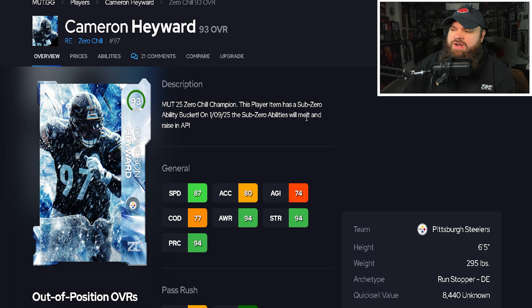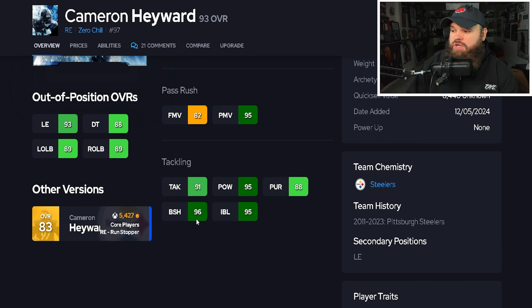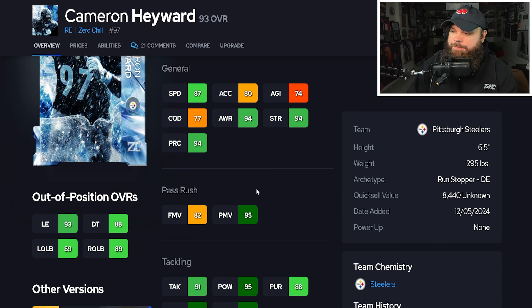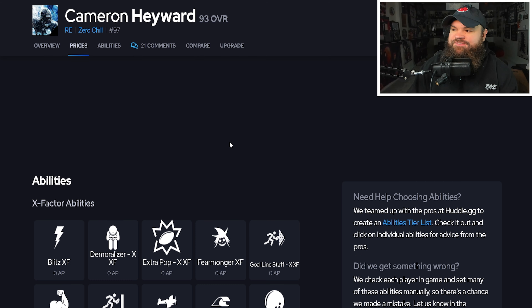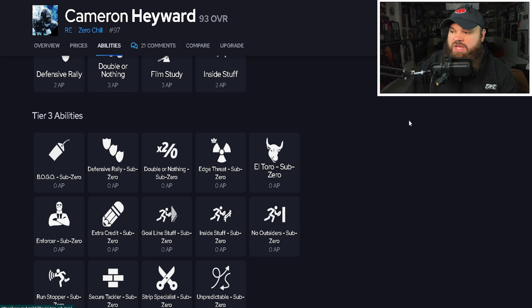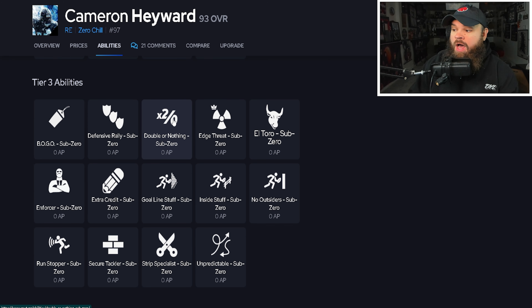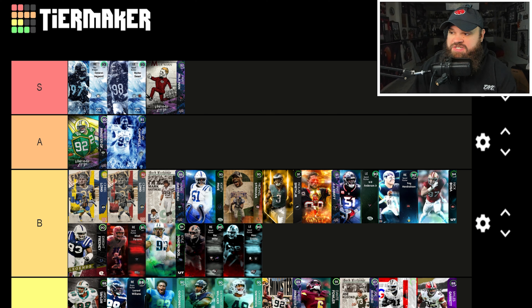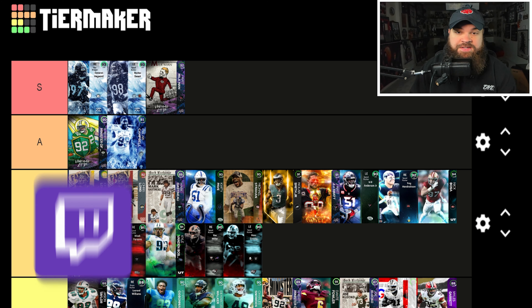Cameron Hayward's Zero Chill card has 87 speed, 80 acceleration, really high power moves, lower finesse moves but great block shed and great impact blocking. Only the bull rush trait is on yes, so he'll only use the power move rating — won't use the 82 finesse moves. The biggest thing though: like Montez Sweat, he gets a zero-AP bucket with Double or Nothing and Inside Stepper. I think Double or Nothing at zero AP is insane. Cameron Hayward is easily S-tier — I think he's the best defensive end in the game.